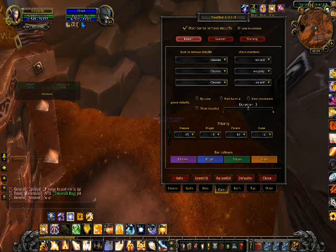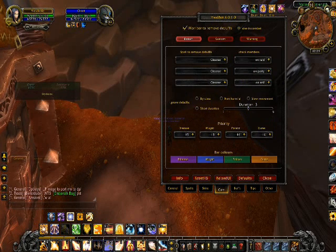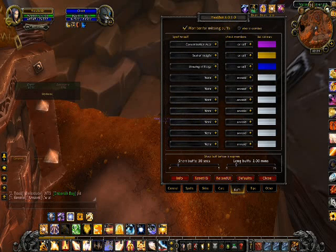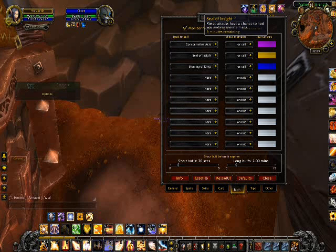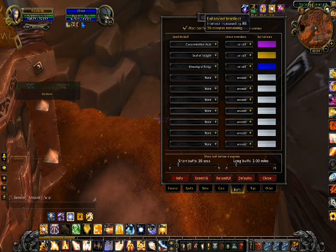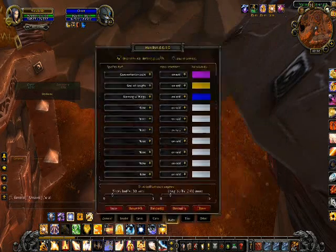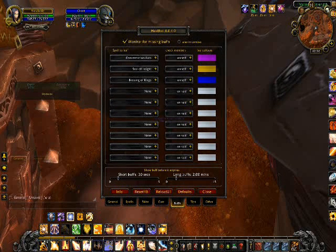Now, cures. One thing that Healbot doesn't do well is cure. That's why my left Shift-Click is Cleanse, because Healbot is not very good for curing — you'd want something like Decursive for that. Now for buffs as a Holy Pally: you want Concentration Aura up, you want Seal of Insight up — your melee attacks have a chance to heal you and regenerate mana. Blessing of Kings I use because it gives more intellect, though that's an old way of thinking — I should be using Might, because 326 mana is better than 5% intellect given how mana works now.